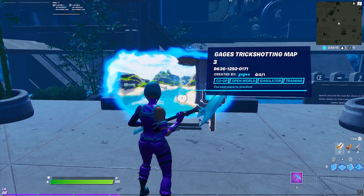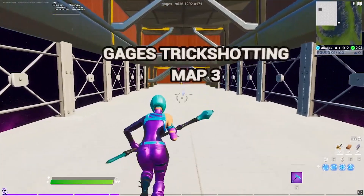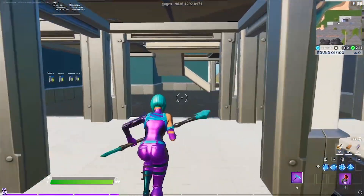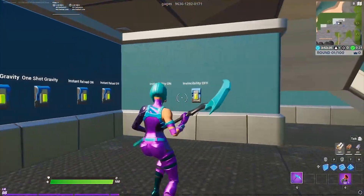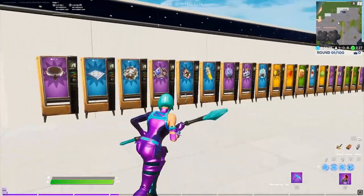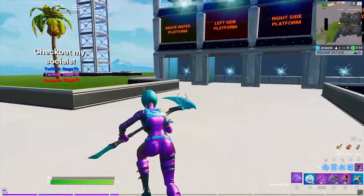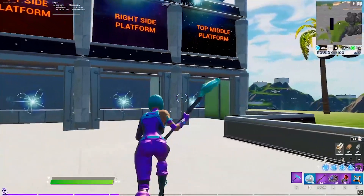And at number one, we have Gage's trickshotting map number three, and let's get right into this map. Now when you spawn in, you just walk forward and grab the grappler, and then go into the rift in front of you. After you pass through the rift, you just go straight forward into this little area, and you will see all these buttons for fall damage, redeploy, and all this that you could change if you would like. And once you're done with that, you just go out of there and forward and you will see all of the weapons and the mobilities. You just grab whatever you need, and once you have everything, you just go over to these portals and go to whichever one you would like.